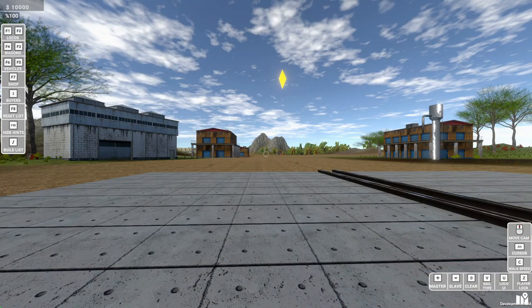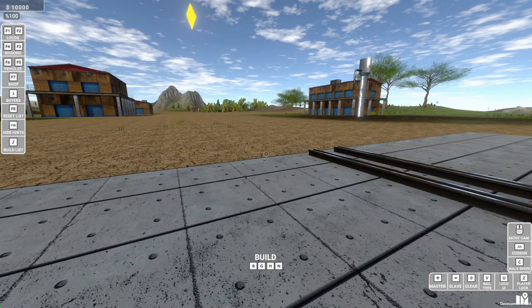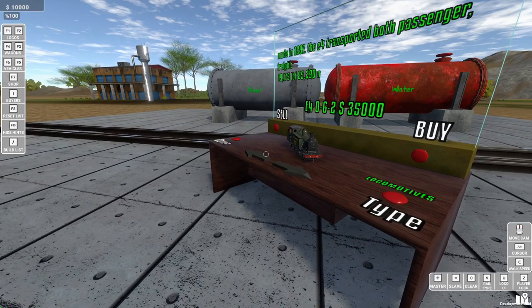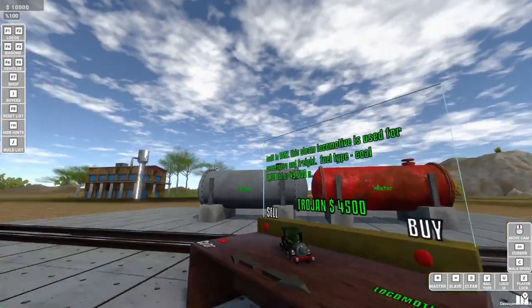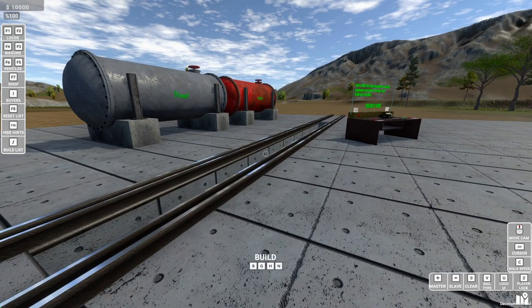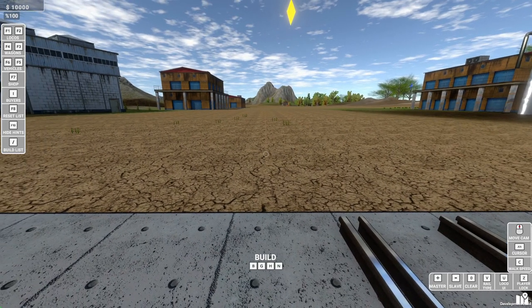So here we are on a completely brand new save game — completely fresh, no locos, no track, no anything. So I can help you best to get started out. Now, first thing you're going to be tempted to do is come here and look at all the shiny locos you could potentially buy and have fun with. I'm going to say don't get too engrossed in that just yet. What you want to be focusing on is track building first, because getting a shiny new train is no good if you can't run it anywhere. So I have switched on all of the UI to give you as many tools as you're going to need.